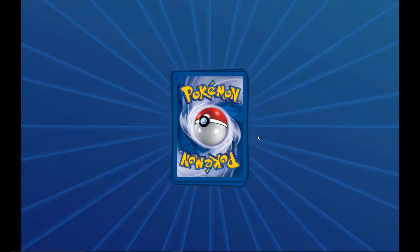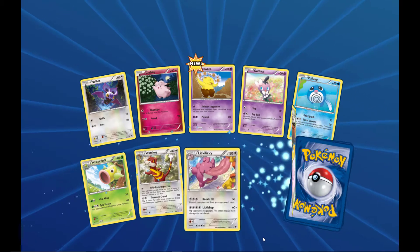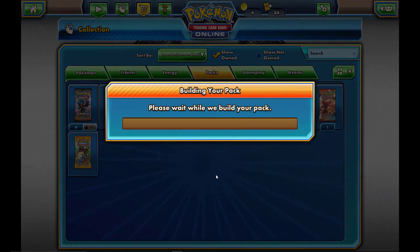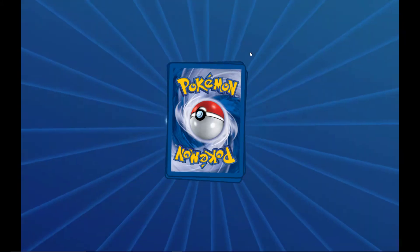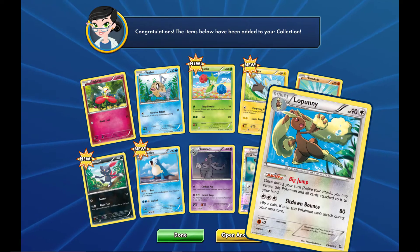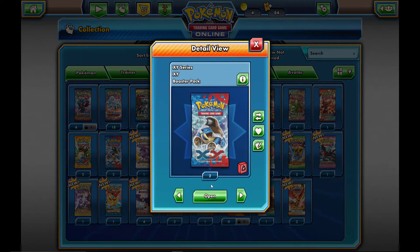Will Furious Fist be the first hit? Then Flash Fire, XY, Legendary Treasures — we cannot give up on hope. Oh, we did get a Togekiss EX! I have to count that as a hit because it's an EX, but nobody really wants the Togekiss EX — if you do, let me know in the comments and I'll send it to you. And we get a Lumpini and a Trick Shovel — that's pretty cool.